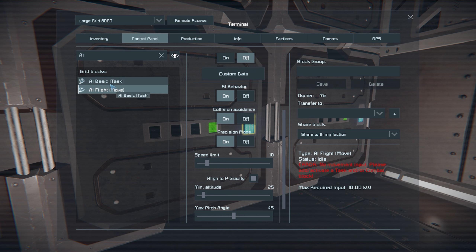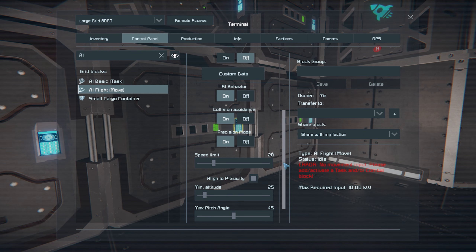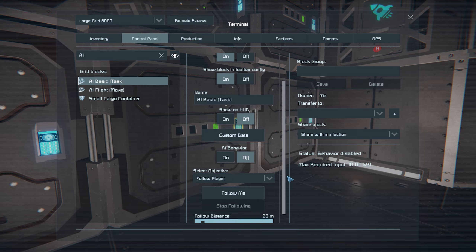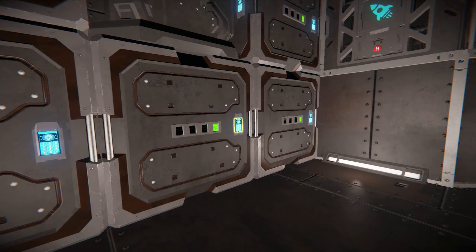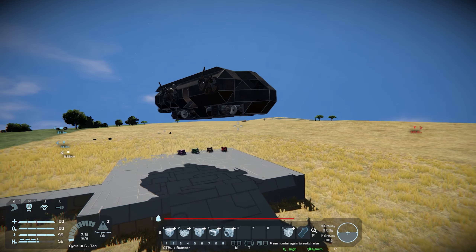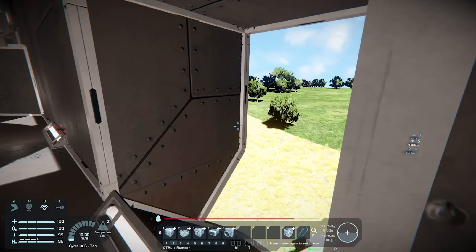We're going to turn collision avoidance on and make sure that stays on — last episode we had a lot of crashes. I've got the speed limit set, the altitude set to 25, the AI task set to follow player, and the follow distance set to 20. Let's click follow and see what happens — see if he actually starts following me. I have no clue if this is going to work. Oh, I forgot to turn on AI behavior, I think.